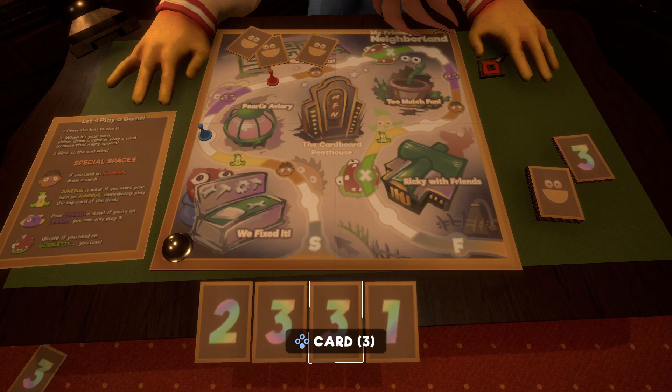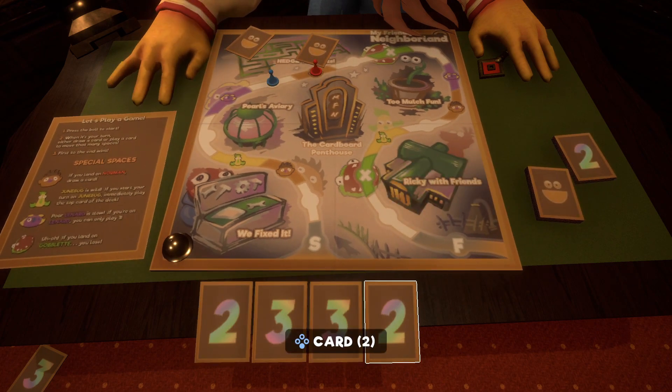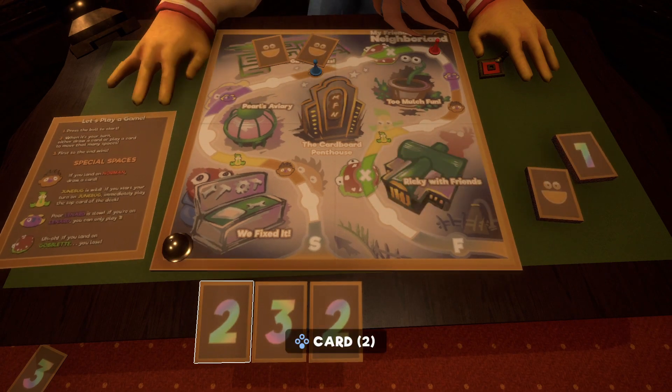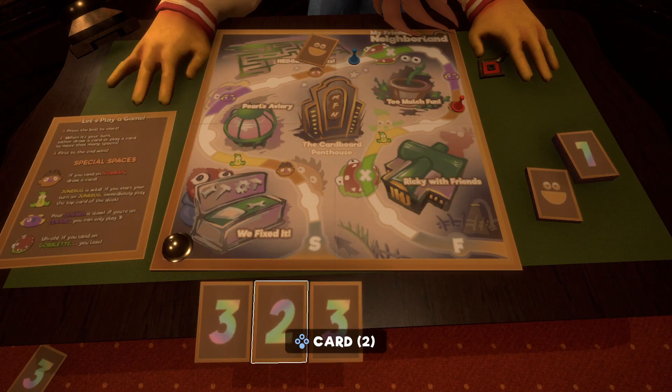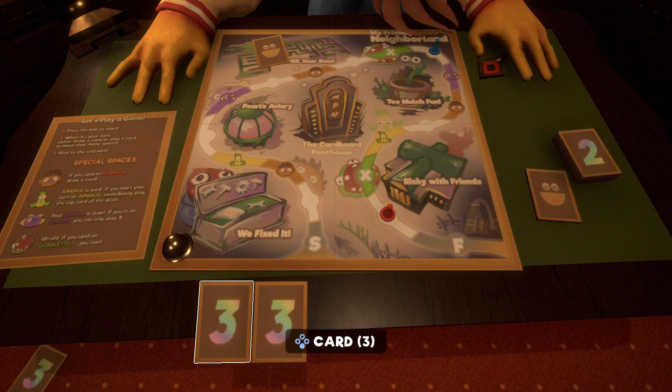Alright, we're on a safe space here, we're going to play a one. You can see you automatically draw a card there. Now if we were to pick two here, we would instantly die to the Goblet, so we're going to pick a three. I'm going to pick a two so we have an extra card. We can't pick our threes here or we'll die, so we'll pick a two. Now we're in a really sticky situation because we're on a Dunebug and we have to pick the top card. So if this is a one, this is good night. If it's a two or a three, we're good. We got lucky.